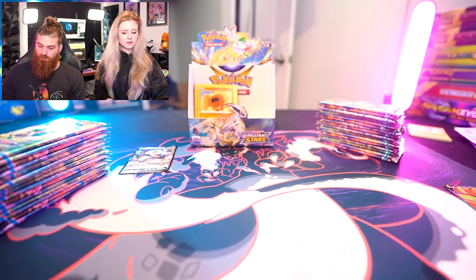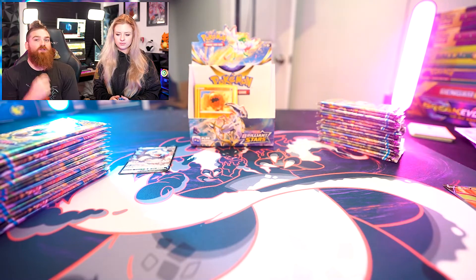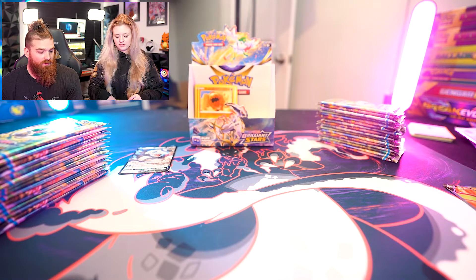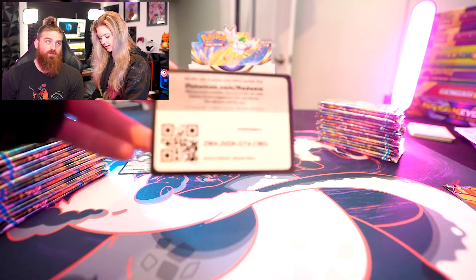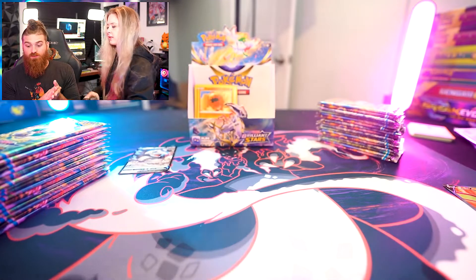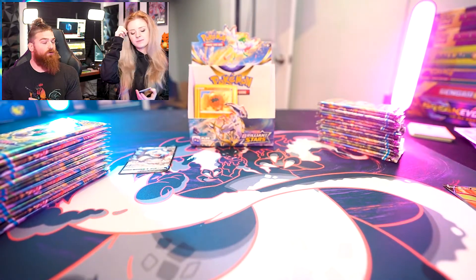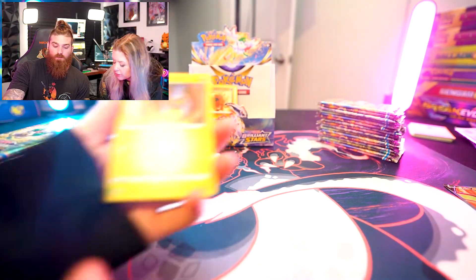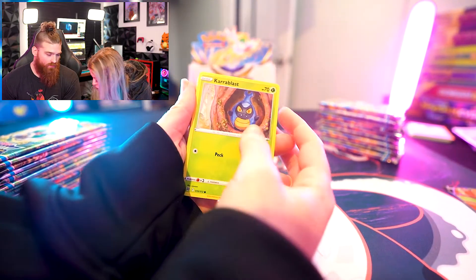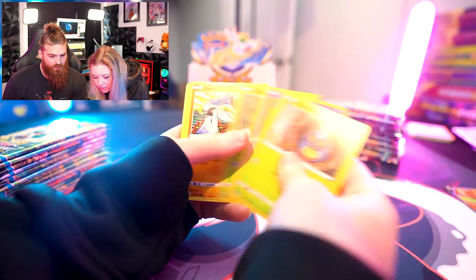The Charizard Alternate is really pretty. I love the Rainbow V-Star — I think it just looks phenomenal. And the gold Arceus is a really cool card. I also like Cynthia. The trainer full arts are beautiful, I like all of those — Clefairy, the Wormadam. If you guys missed it, we did do a booster box break. I was about to do a case break but we only had enough people to fill a booster box.